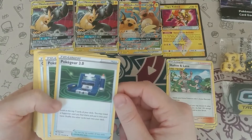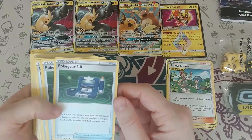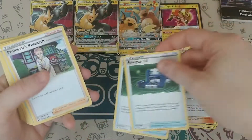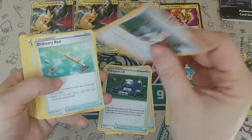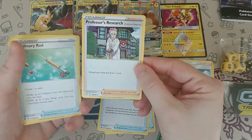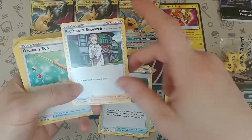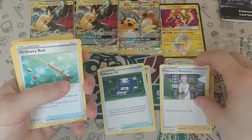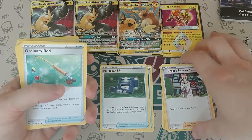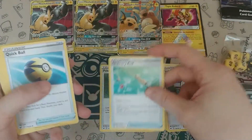Poke Gear 3.0: look at the top seven cards of your deck, you may reveal a supporter card you find there and put it into your hand, shuffle the other cards back into your deck. We have two of those. We have one — I thought there were two — Professor's Research. You'd probably want to take out the Poke Gear and put in another Professor's Research for more draw power. Then we have one Ordinary Rod to recycle electricity energy and your Pokemon if it gets knocked out.